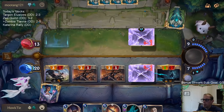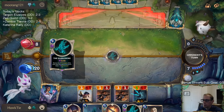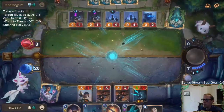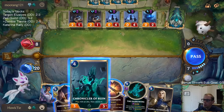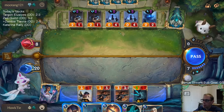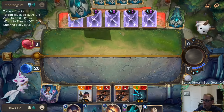They get to draw two - they just got a seven-mana draw two. Chronicler of Ruin is great with Tiana. I kind of want to use it on the Fiora to level up Kalista, but no - I'm going to save it for the Tiana.